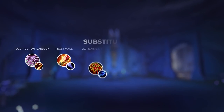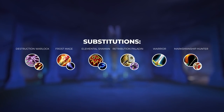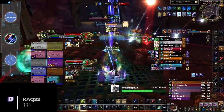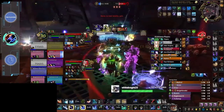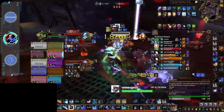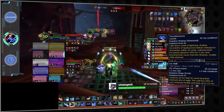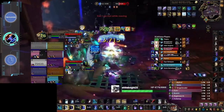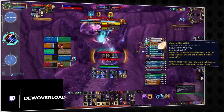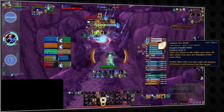Depending on the dynamic you want your team to have, you can fill out optional slots with some of these specs. Destro Warlocks, Frost Mages, and Elemental Shamans are all excellent DPS classes in RBGs and have the ability to deal a ton of damage while offering unique utility like Thunderstorm or Ice Wall. Their main drawback is that they need to hard cast a lot of their damage, which can make them easy to shut down in cleave-intensive teamfights. For shamans specifically, Cleanse the Weak can make it really hard to deal damage if Flame Shock — even with Control of Lava selected — gets dispelled.